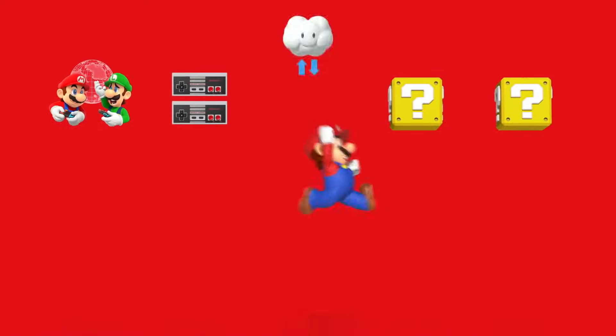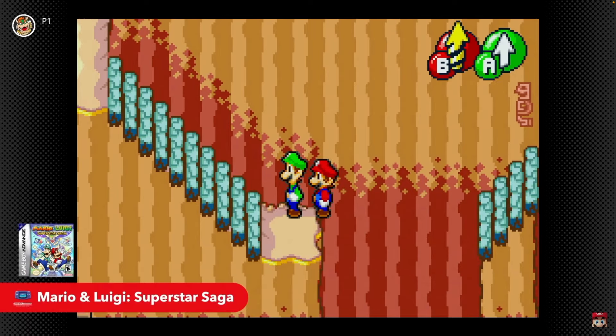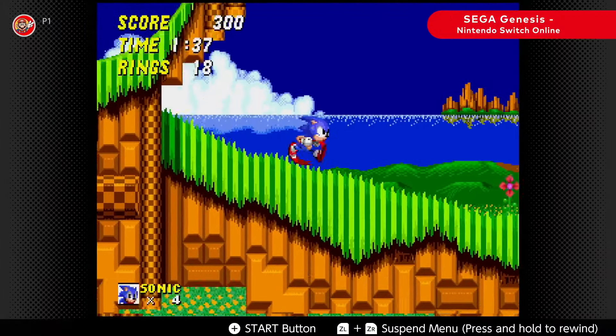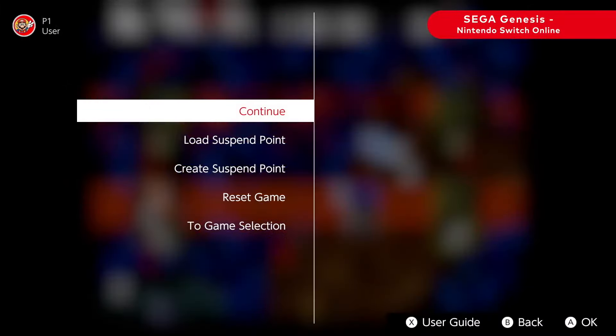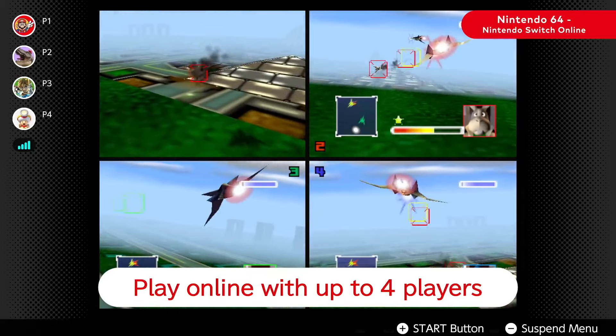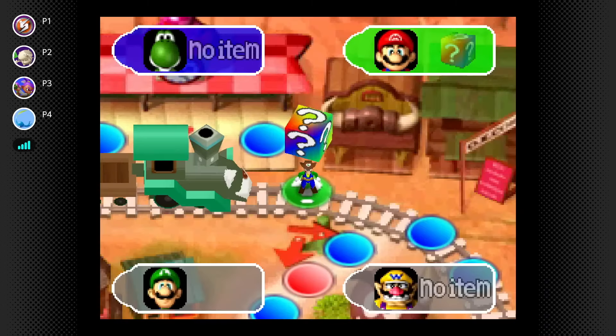With the Nintendo Switch Online Plus Expansion Pack, you get all of the benefits from the basic membership — for example, online play, the special offers, and NES, Super NES, and Game Boy games. However, on top of that, the expansion pack includes a bunch of Nintendo 64 games, Game Boy Advance games, and Sega Genesis games. You can access all of these games using the apps on your Nintendo Switch system, and they also added online multiplayer for the expansion pack games. So for example, you can play with up to 4 friends online in Mario Kart 64, or Mario Party 1 and 2.